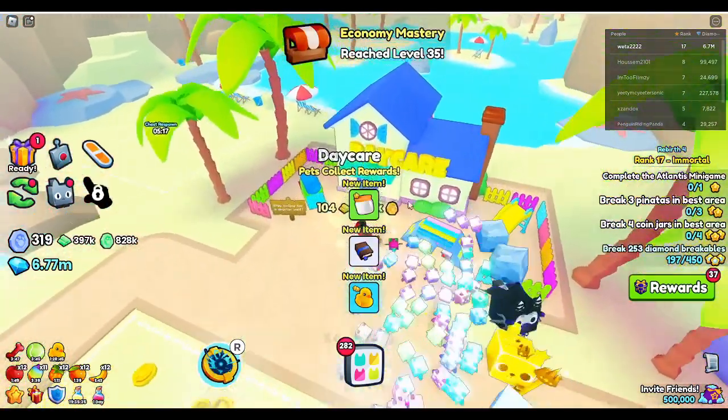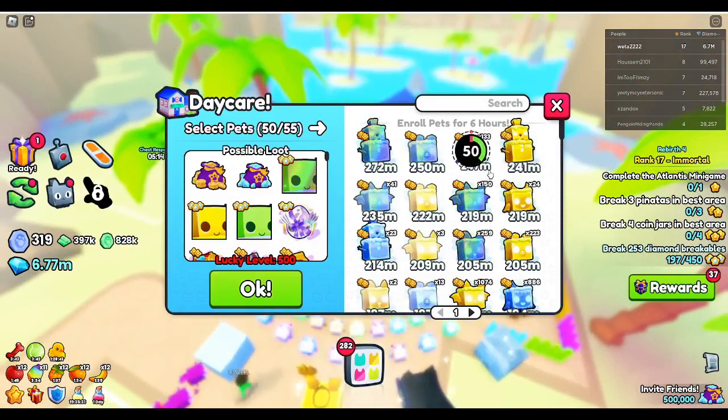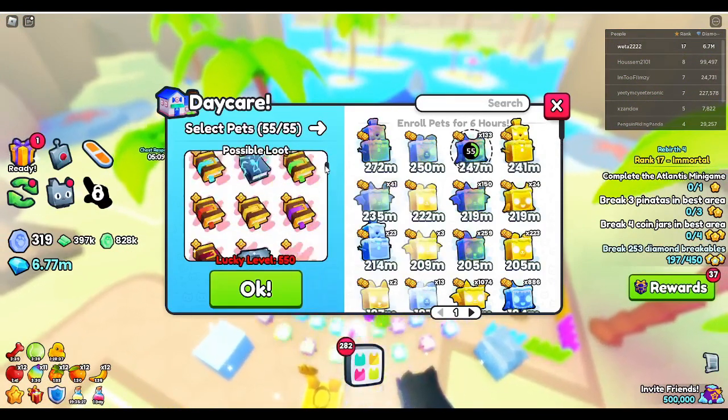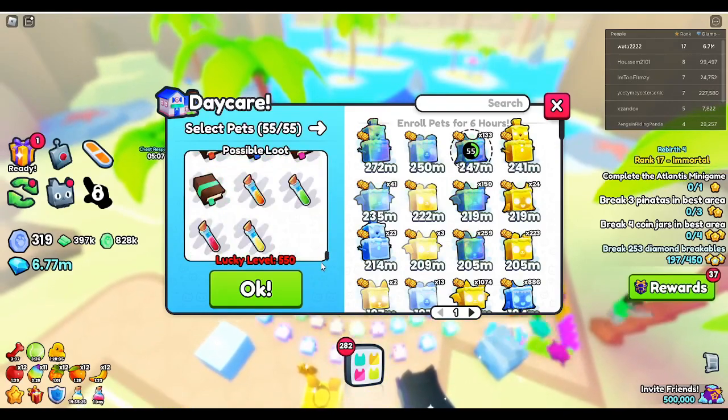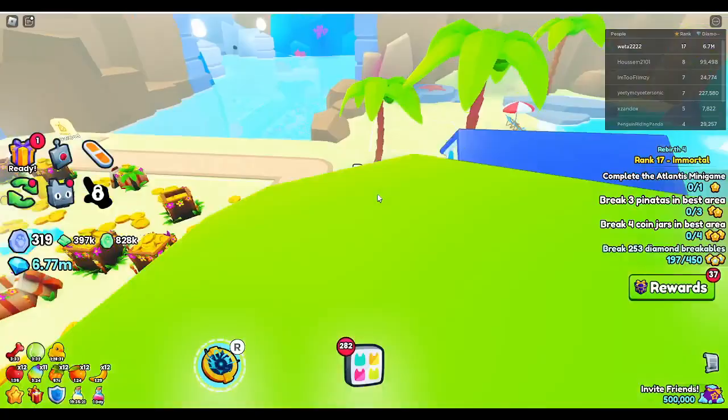Something else noteworthy — if you come to the daycare here and enroll your pets, you can also get huges now from the daycare, which is really sick. Along with a huge list of other things. So you can also get huges from daycare, which is awesome.